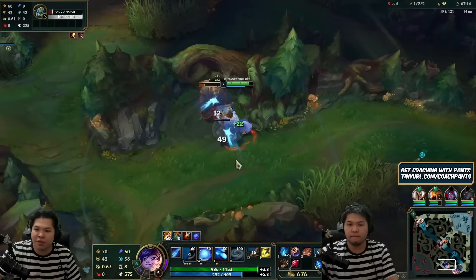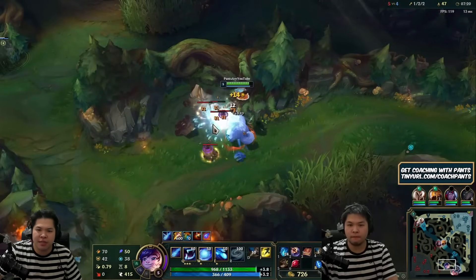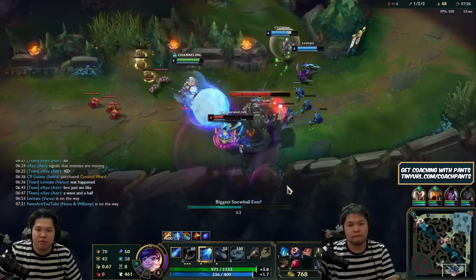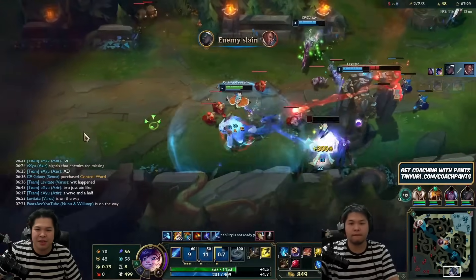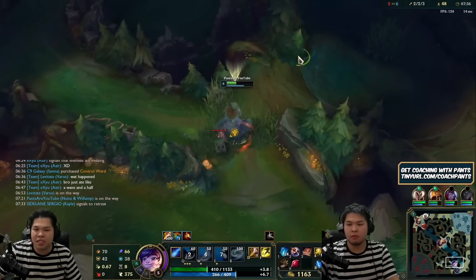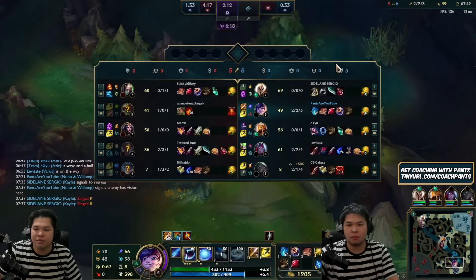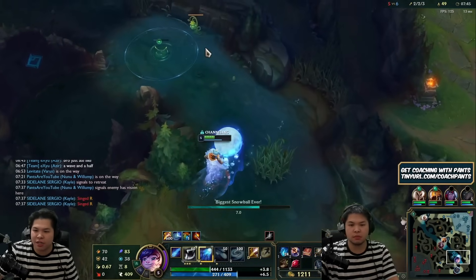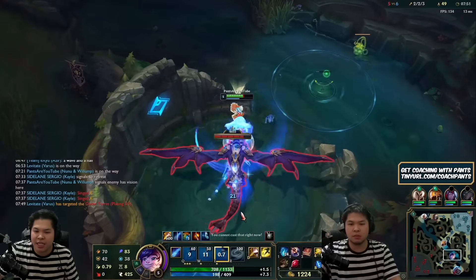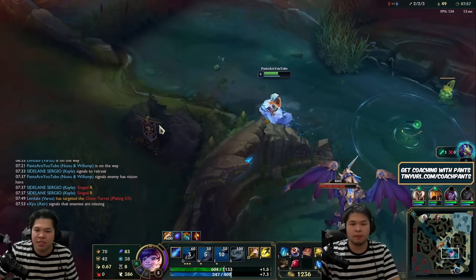Now that my team is in play with a cannon wave, we can dive bot and press them. There are a lot of TPs going on. You can see how strong Nunu is when it comes to diving. With this bot lane pressure, I can do dragon here. I actually think I should have ignored the pink ward to get a better timer for dragon — it's not my job to do that pink ward. I need to ward the pit instead.